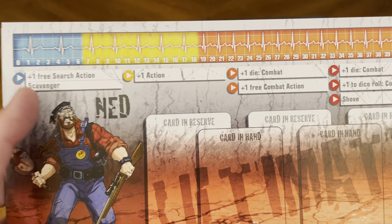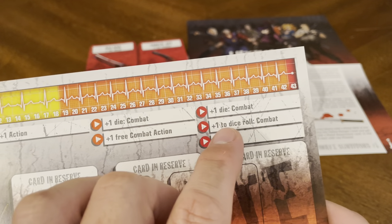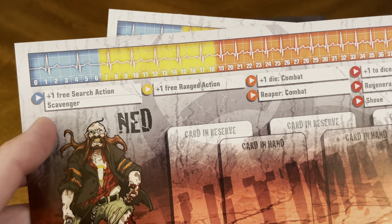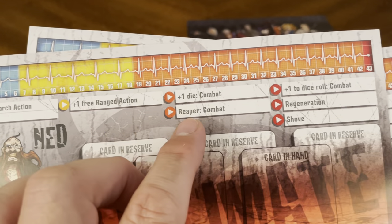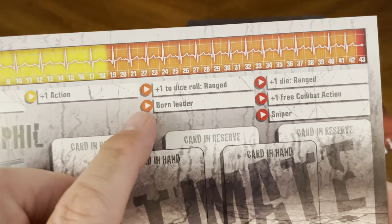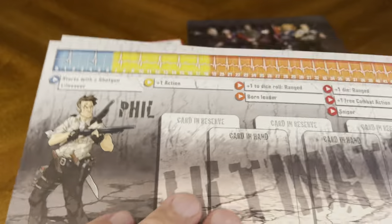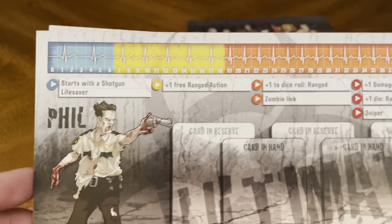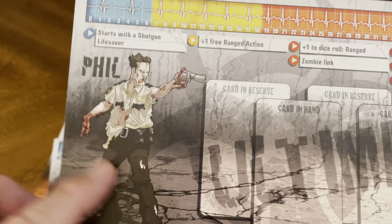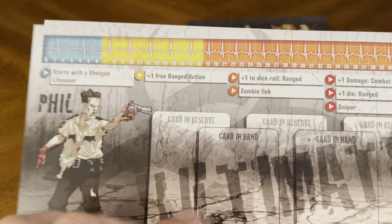Then you've got Ned — Scavenger, plus one free search, plus one action, plus one die combat, plus one free combat action, plus one die in combat, and Shove. His Zombicide side: Scavenger, Ranged Action, Reaper, and Regeneration. Then you've got Phil — starts with a shotgun, he's a Lifesaver, Born Leader, and Sniper, with plus one ranged, plus one free combat action, and plus one action. Shotguns of course bring noise, so you've got to drop a noise marker. His Zombicide side: Lifesaver, Ranged Action, Zombie Link, and Sniper.